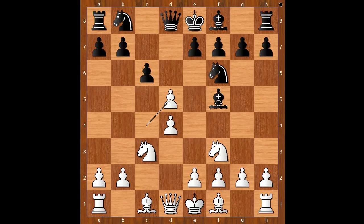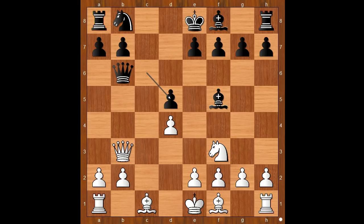Back to our game. Bishop to f5, cxd5, knight takes on d5, queen to b3, queen to b6, knight takes on d5, cxd5.